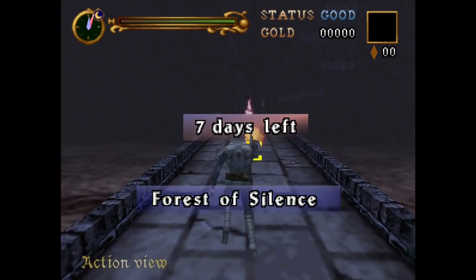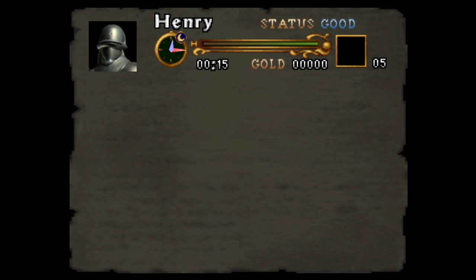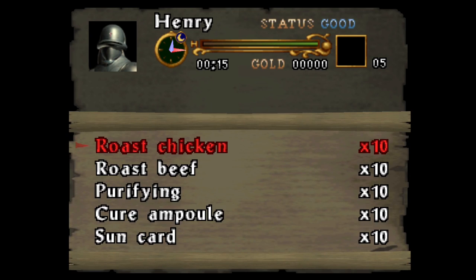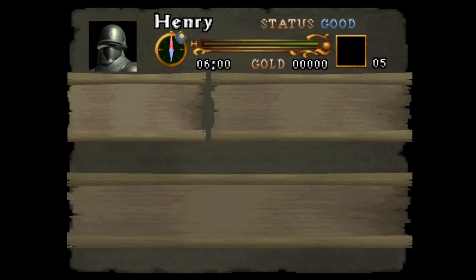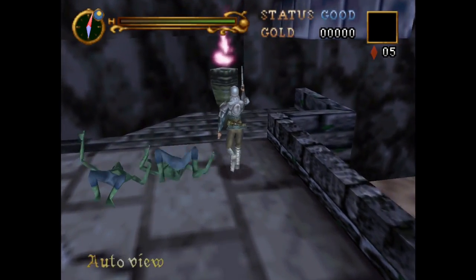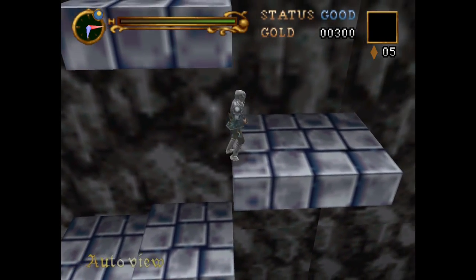And if all that wasn't enough, there are three more brand new codes. The first one allows any playable character to get essentially a full inventory on command. The other two codes only work on the PAL and JPN versions of Legacy of Darkness — the first will give you 99 jewels, and the second will max out your weapon and sub-weapon power. I'll have all these codes in the video description.